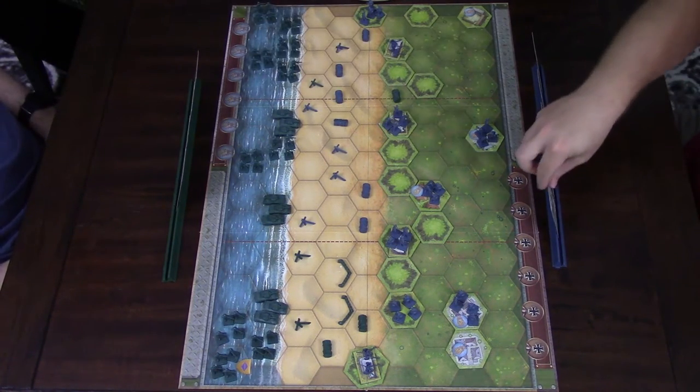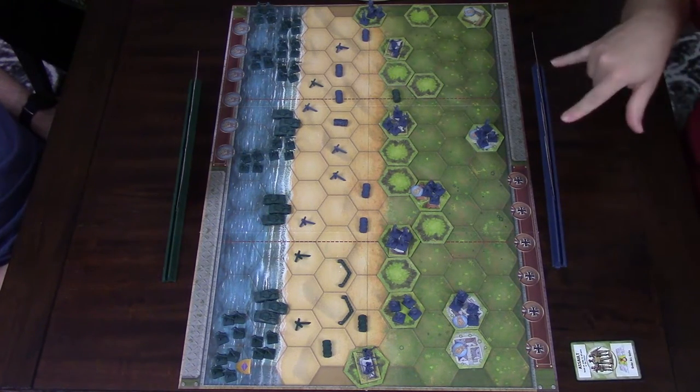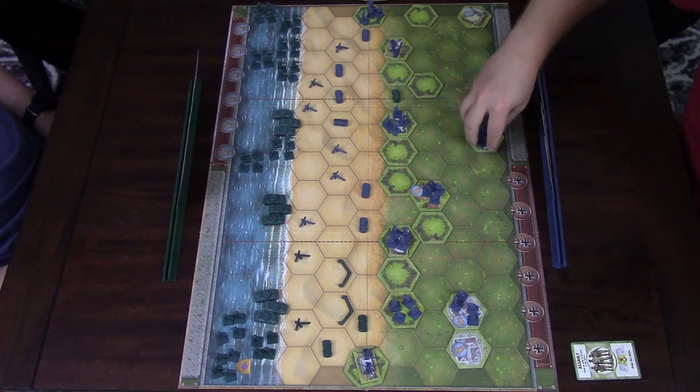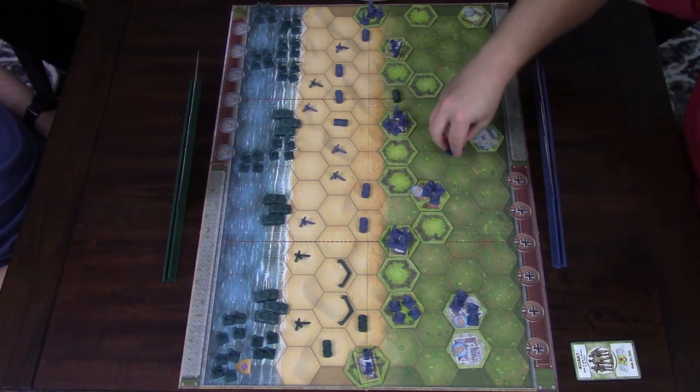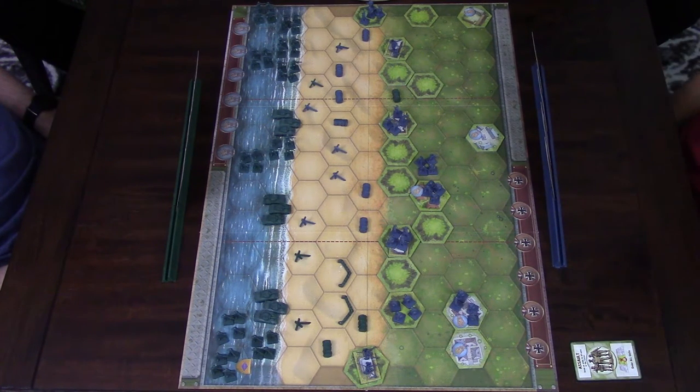I'm going to issue assault all in the center flank, so all my units in the center will be activated. They can move two. Your units are not close enough for me to shoot at yet, and I'm not going to move up my hill. So that's kind of my turn. You draw a new command card.